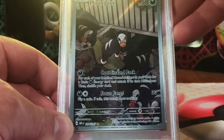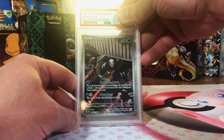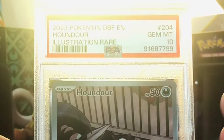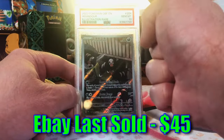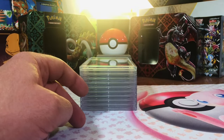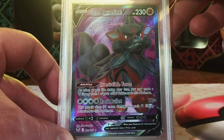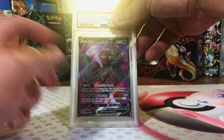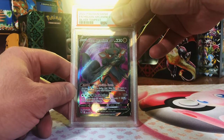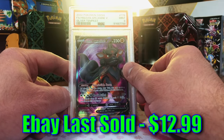Houndour Illustration Rare from Obsidian Flames — the first one I'd pulled of this Illustration Rare. I'm a fan, I really like this one. I'm going to go with a 9. Gem Mint 10! Love that. Gem Mint 10 Houndour — we're doing so great with the grades. Hisuian Arcanine V Full Art from Silver Tempest — first time I pulled this one too. This one's slightly off center, but it's definitely 9-worthy. Mint 9. I just love Arcanine — one of my favorites back in the day.